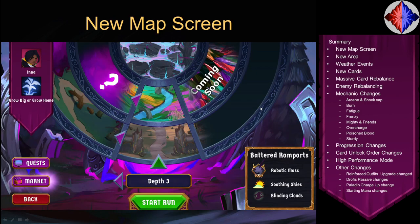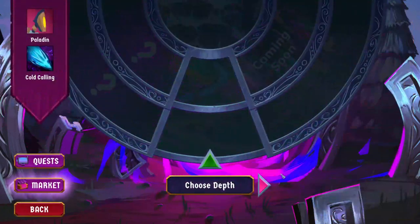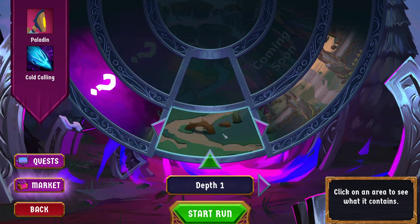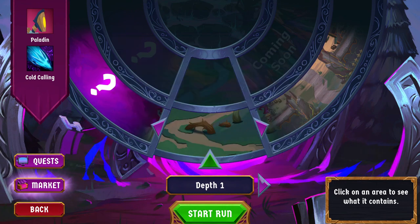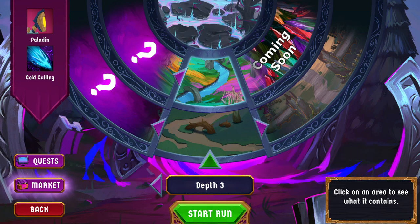First, I'm going to talk about the new map screen. I'm stitching together different videos for this. To get to the map select screen, you're going to click Continue from the character select screen. You'll notice that depth is no longer present on the character select screen — selecting your depth is now part of the map screen. On the map screen, you start by choosing your depth. At depth one, only the first ring lights up. At depth two, the second area lights up. At depth three, all three light up.